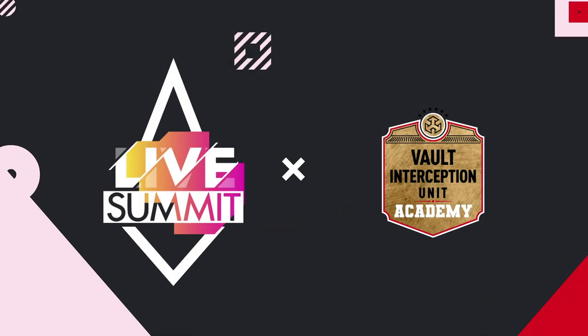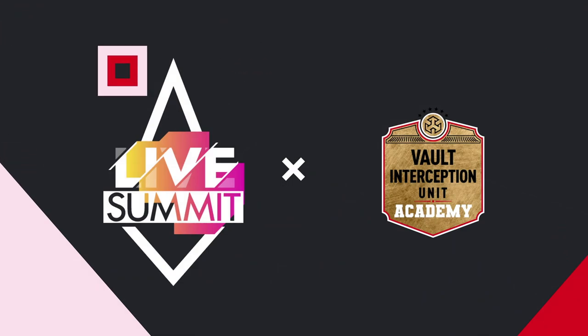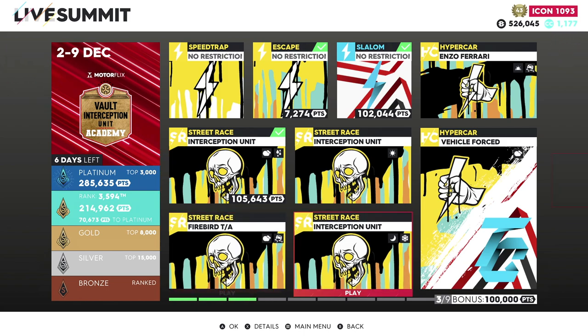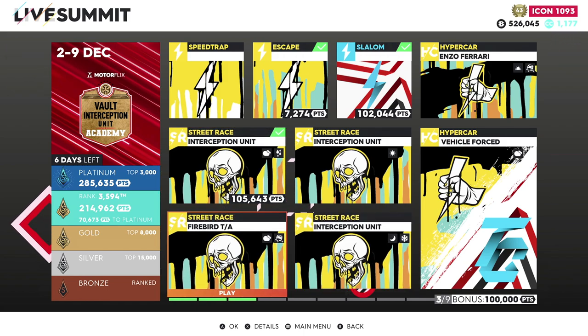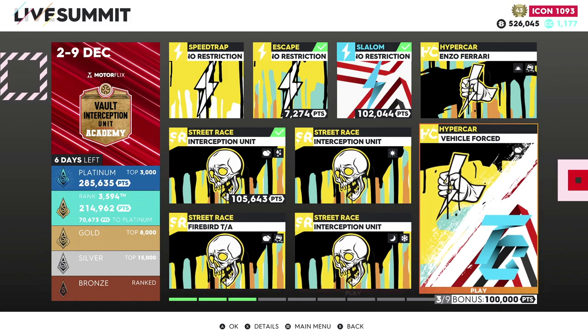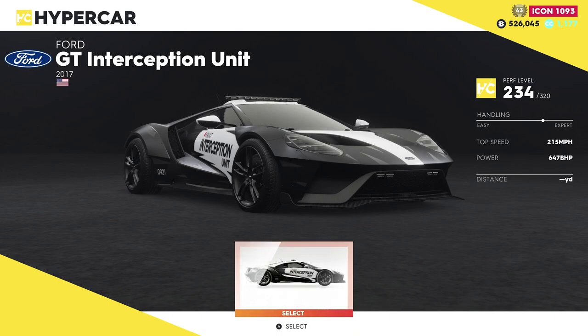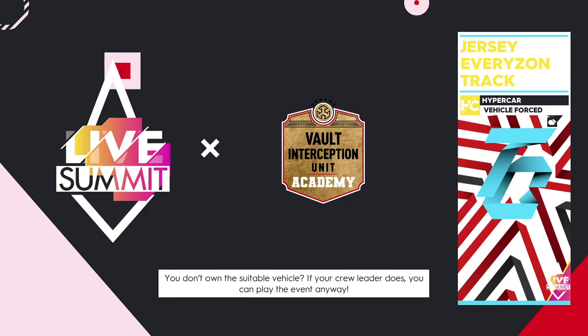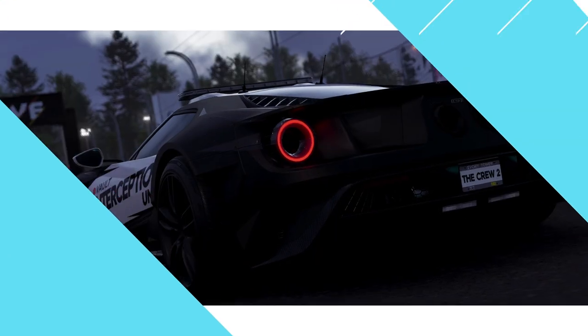Unintentional. One more thing I want to do for today. It doesn't seem like there's anything too new in here — we have the cop races, which are cool. Interception unit, street race, Firebird TA. I don't know why we have the Trans Am for that hypercar vehicle forced. We get to use the Ford GT — I didn't know this. 647 brake horsepower — this is going to be nice.